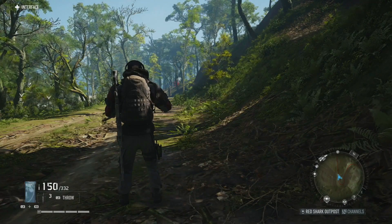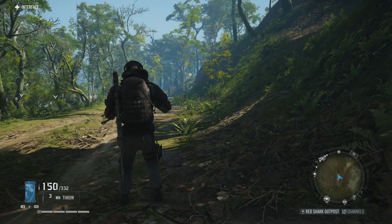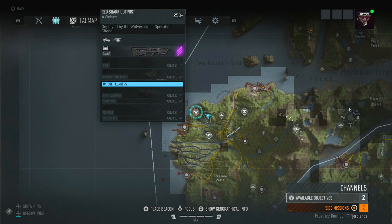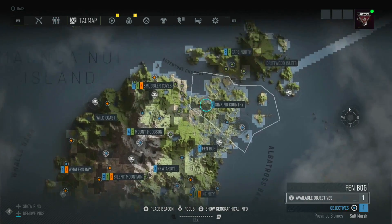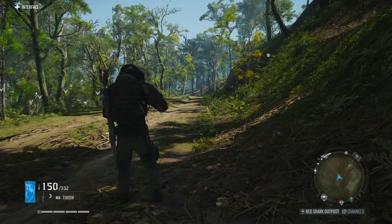Welcome back to Ghost Recon Breakpoint. In this video we are doing a timed challenge of taking down both of the 250-plus wolf camps — one of which we are at now, Red Shark Outpost, and then all the way northeast we have Camp Kodiak. Both are 250-plus rated.